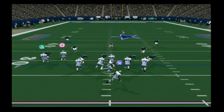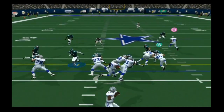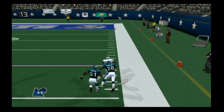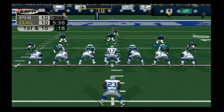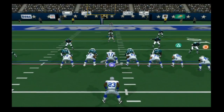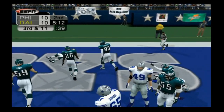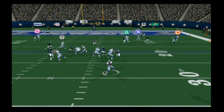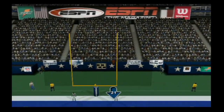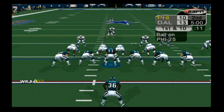Dallas takes back over. Carter's first pass is deflected, then he finds Glenn for eight yards on second down. Julius Jones bounces to the outside and gets past Brian Dawkins for a massive 40-yard gain, putting them at the Philadelphia 18. After a couple of incompletions and another deflection in the end zone, Billy Cundiff hits a 36-yard field goal. The Cowboys retake the lead, but it's only a three-point game — 10-13 now in Dallas.